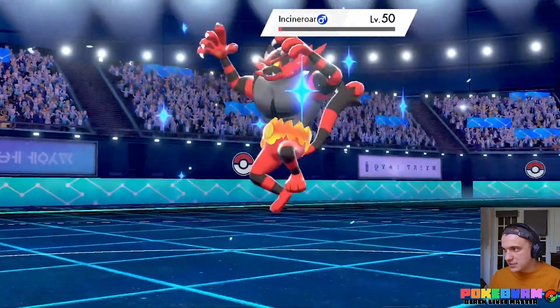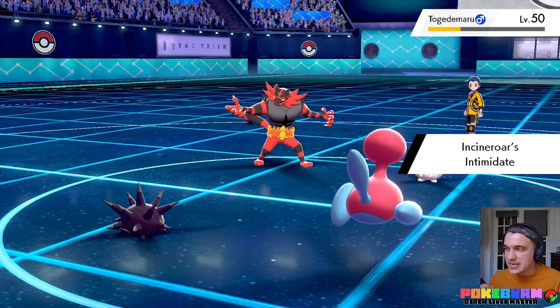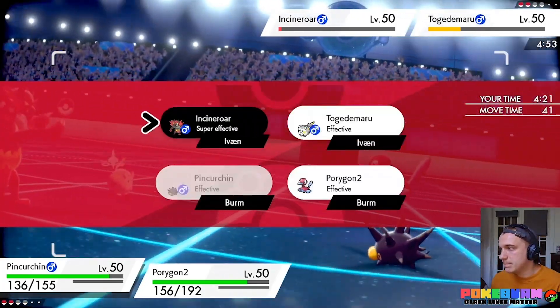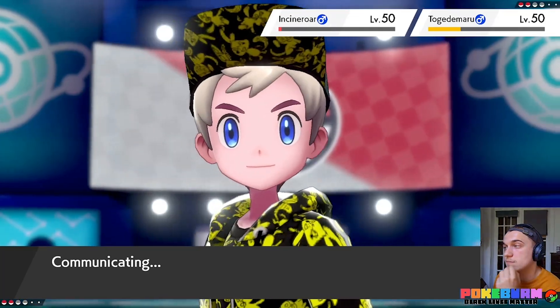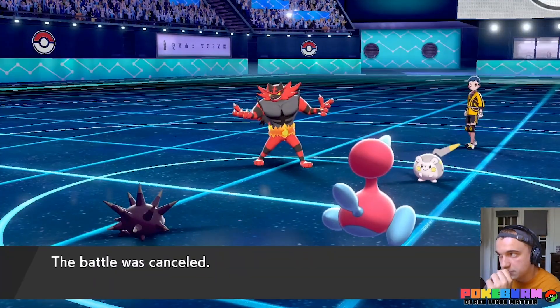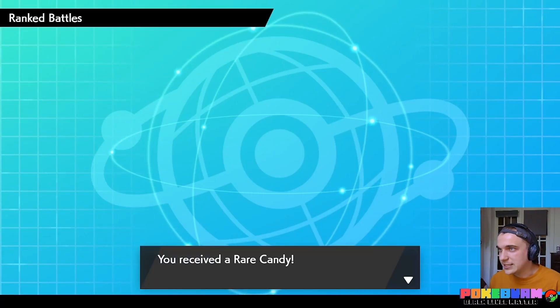Dimensions return to normal. It's Incineroar and Togedemaru — Incineroar is the bigger threat. They could Fake Out twice if they wanted. I'm going to go for Trick Room with Porygon2. I don't think we'll even need it — Pincurchin is at plus two defense and should be able to handle things, although Incineroar has Darkest Lariat which ignores defense boosts. Then the battle was cancelled — they saw the writing on the wall. I really wish we could have played that out because I think it would have been an epic conclusion. Anti-climactic, but I hope you saw how it would have worked out.